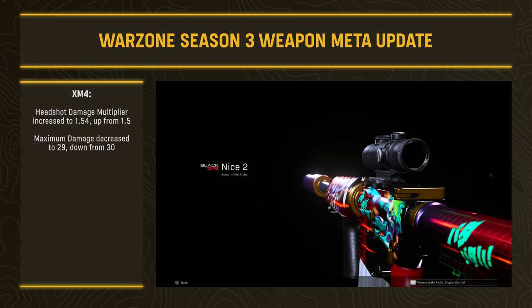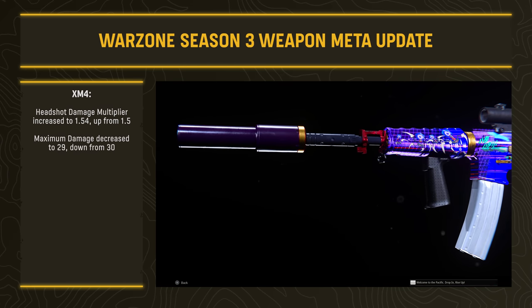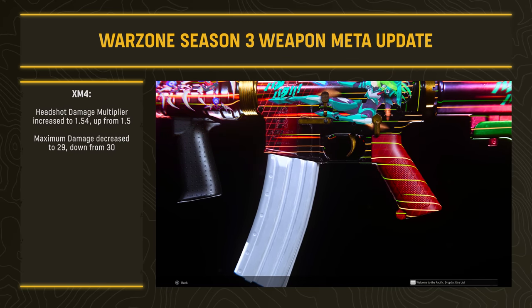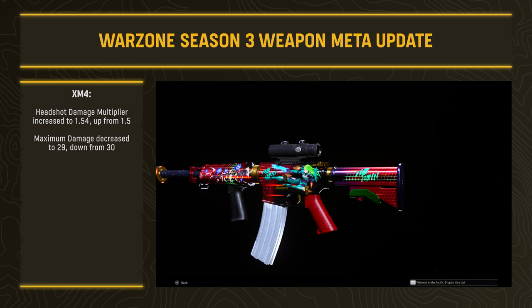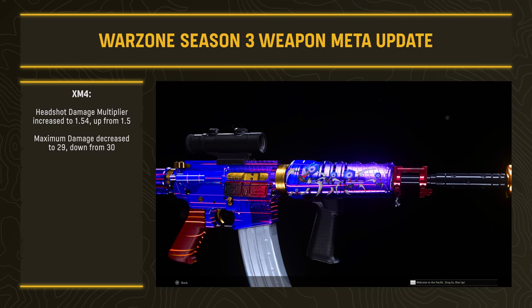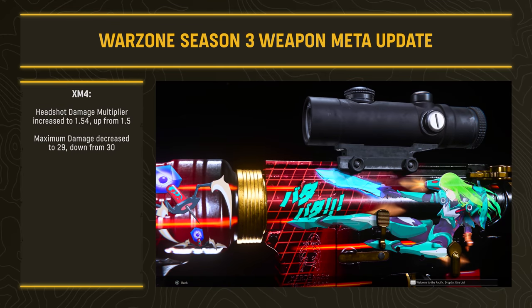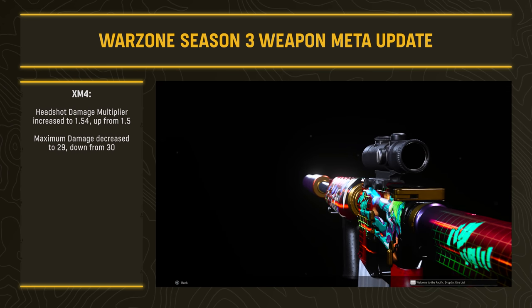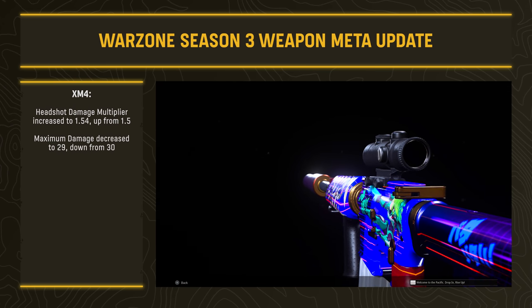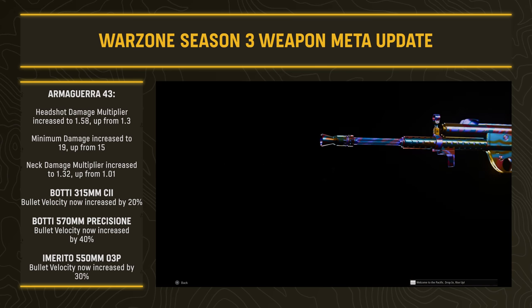The Volkssturmgewehr from Gewehr had a minimum damage increase to 22 (up from 20). The XM4 is interesting — the headshot damage multiplier was increased to 1.54 (up from 1.5), but maximum damage was decreased to 29 (down from 30). So the XM4 now rewards accuracy more, leaning on headshots for efficiency. It still has solid control and mobility for a rifle, but it does take a slight overall nerf here.